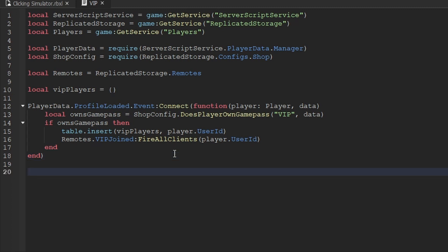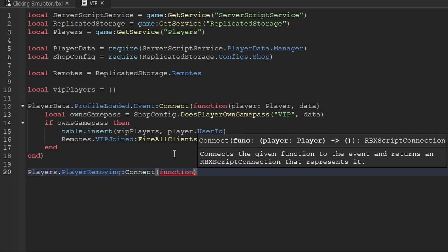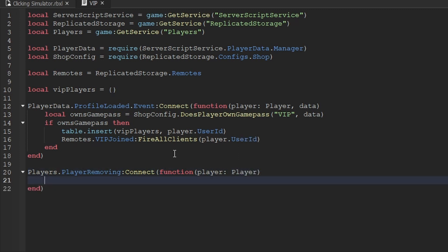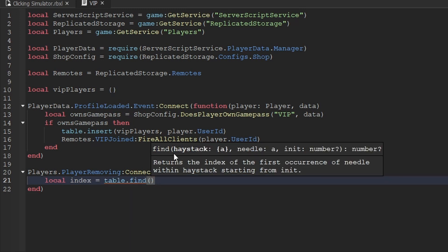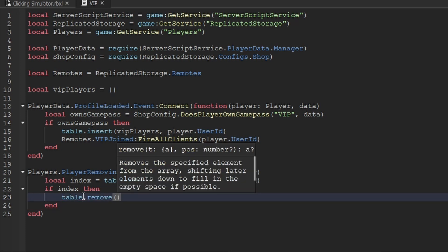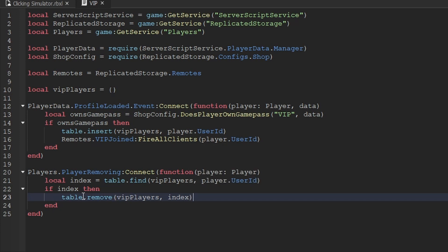Next we need to remove the player from the list whenever they leave the game. The easiest way to do that is by listening to the `playerRemoving` event of the Players service, connecting it to an anonymous function that gives us the player. We create a variable `index` using `table.find` on the VIP players table to find the player's user ID. If index is not nil, we use `table.remove` on the VIP players table to remove that index, cleaning up and preventing memory leaks.